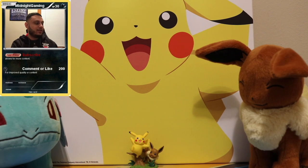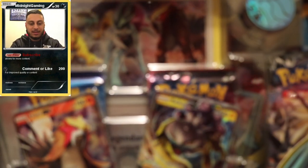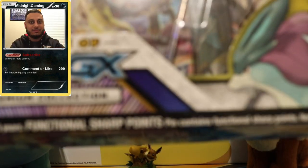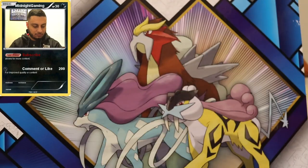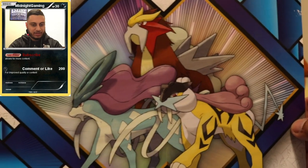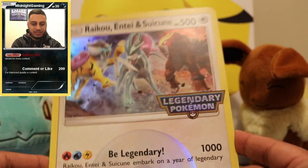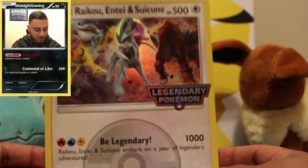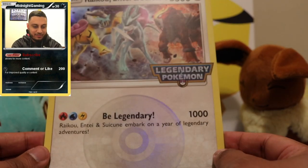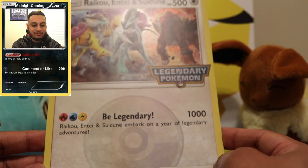This is from the Johto series of course, with Raikou, Suicune, and Entei. I'm going to go ahead and open this up for you guys. So you get this piece in the back that's kind of nice artwork — I might actually keep it as a background prop. For the box itself you get this legendary basic Raikou, Entei, and Suicune legendary Pokemon giant card. It reads: 'Legendary Raikou, Entei, and Suicune — embark on a year of legendary adventures with no retreat, no resistance, no weakness.'